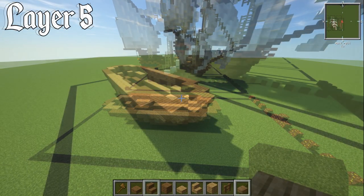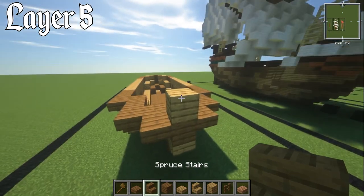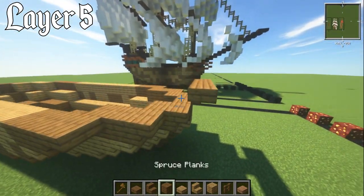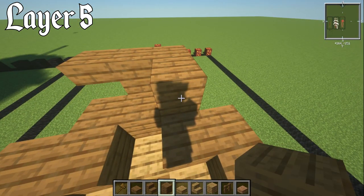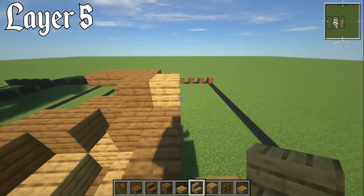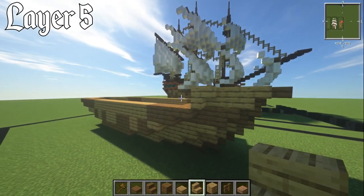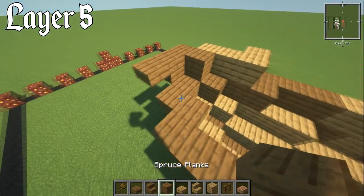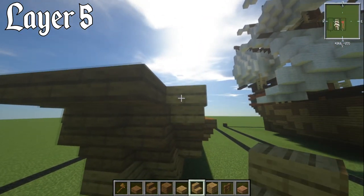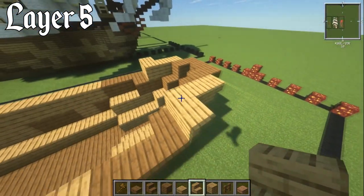For layer number five, place a placeholder block at the front, then an upside-down spruce stair on the front. Either side of that stair place an upper slab. Behind the slab place a full spruce plank block. Switch to oak stairs — upside-down oak stair on the side, two oak plank blocks behind it, then another upside-down oak stair. Do the same on the other side: spruce plank behind the slab, upside-down oak stair, two oak planks behind it, then upside-down oak stair on the side.